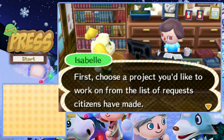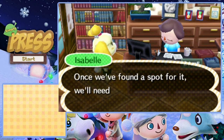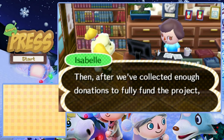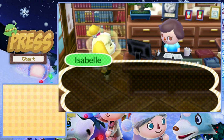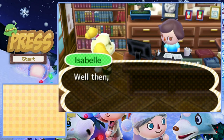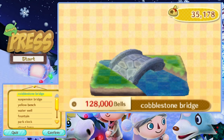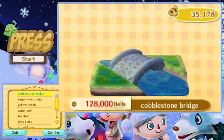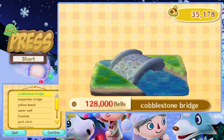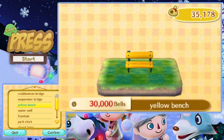First, choose a project from the list of citizen requests. Once chosen, we'll find a place to build it. Once you've found a spot, you'll need to raise the construction funds by asking for donations. After enough donations are collected, the structure will be built. We can only work on one public work project at a time. A bridge is probably the smartest thing to build right off the bat, but we don't really have that much money just yet.